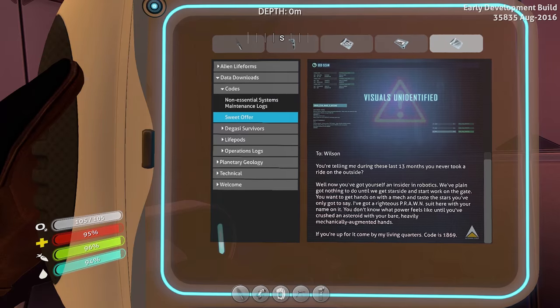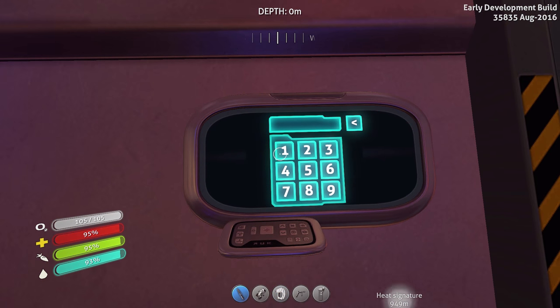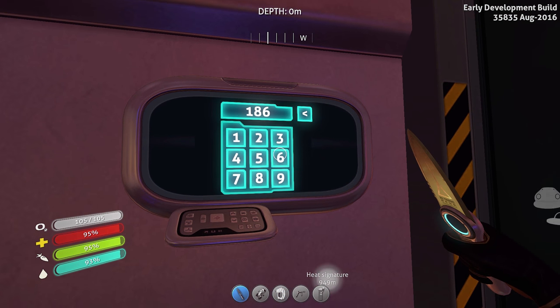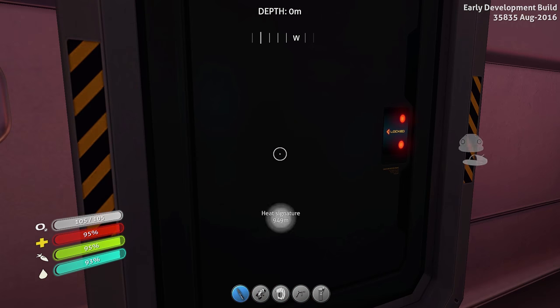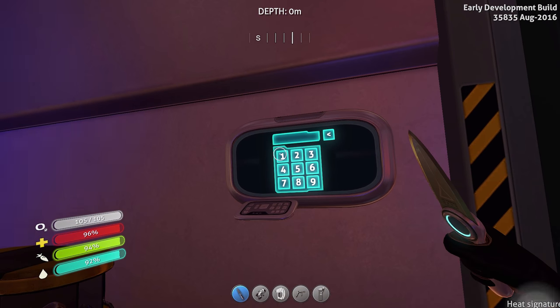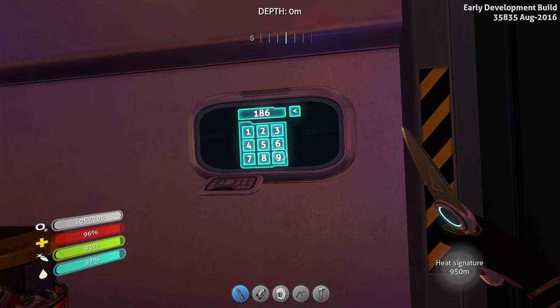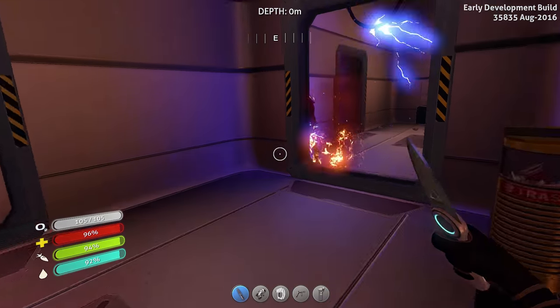The PDA continues: 'Suit here with your name on it. You don't know what power feels like until you've crushed an asteroid with your bare, heavily mechanically augmented hands. If you're up for it, come up to my living quarters — code is 1869.' So 1869 — let me try that on this keypad. 1-8-6-9. Dick! Work, you bitch! You're supposed to work.